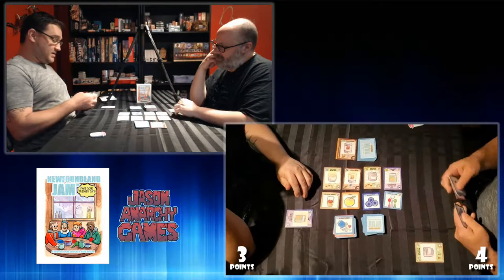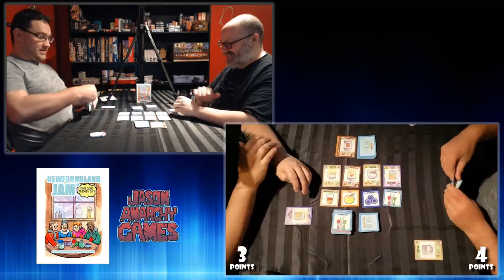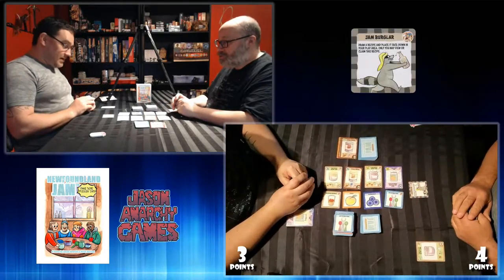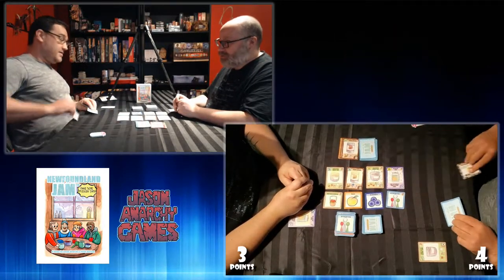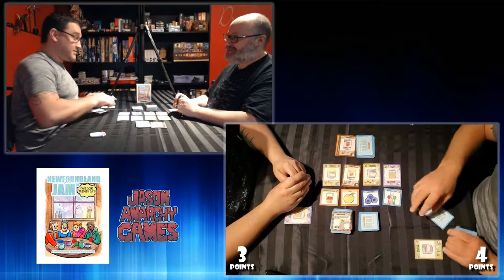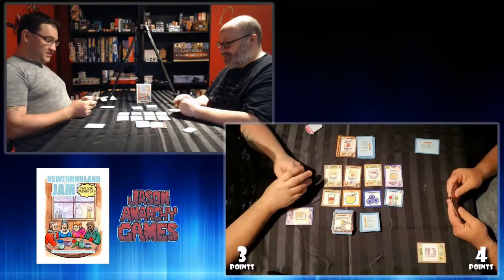I'm going to play the jam burglar — draw a recipe card and place it face down in your play area. Only you may view or claim this recipe. So only Tico knows what this recipe is now, and only he can make it. Interesting. All right, I'm going to pass the friggin' jam to you, sir.